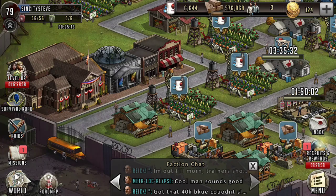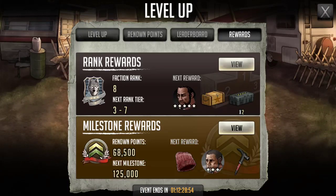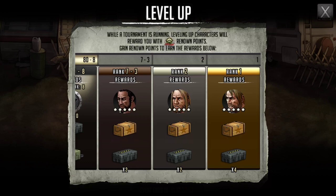I hope that the level up event is going well for you guys. In case you're under a rock — the cool thing is that right now they're actually giving you a five star character in the rewards for a faction level up. I guarantee that this was someone's slight at Scopely, because they never give five stars away for faction events. So get in there and take advantage of it now.